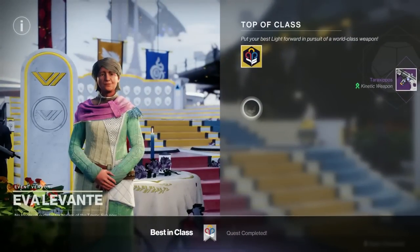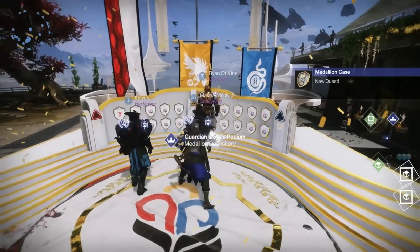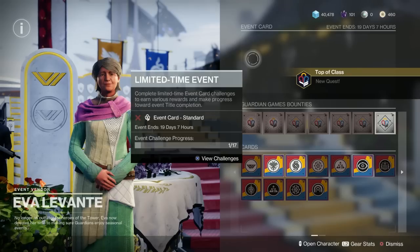Now, the quest is called Top of the Class, and it drops when you finish the opening Guardian Games quest. That's very easy to complete. You do a couple of quick things for Eva, then you go and see Zavala, then you go and see Shaxx, and then you come back and the quest will drop.